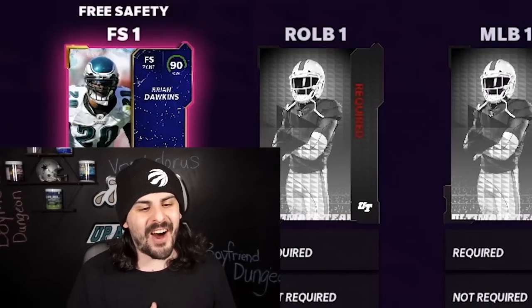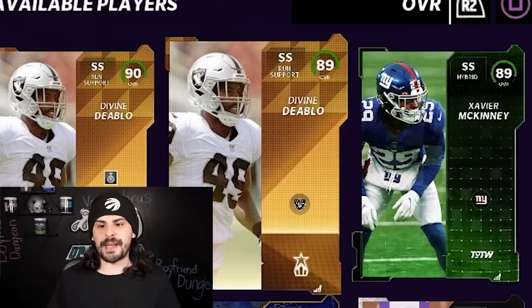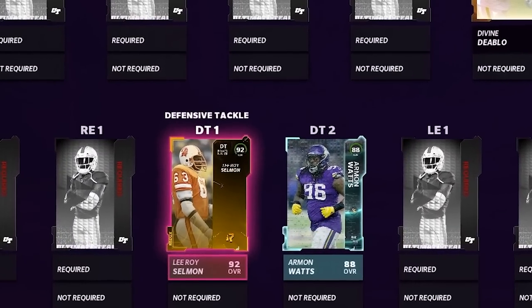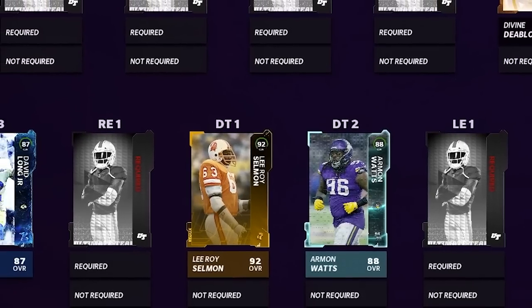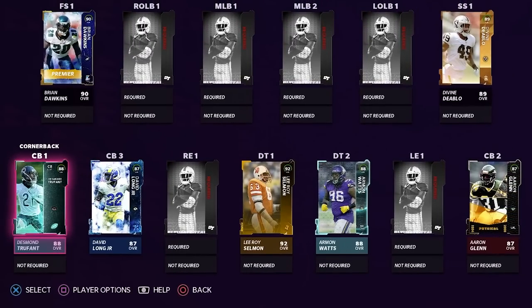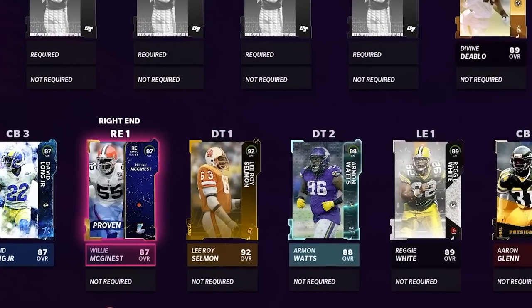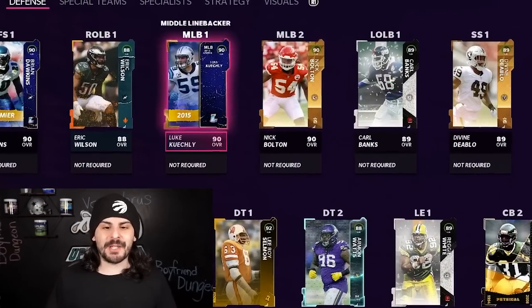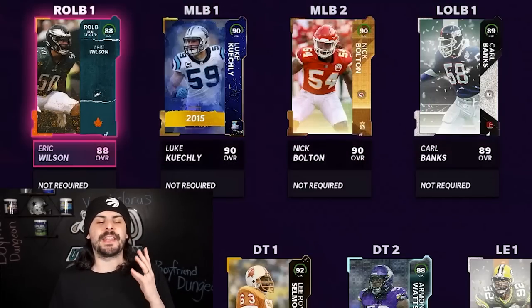At free safety we put in Brian Dawkins. At strong safety we're going to add Divine Diablo — we had a choice of McKinney or Diablo, but I like Diablo because he is a little bit taller. At defensive tackle we are putting Leroy Selman at 92 overall, then Watts at 88 overall. Our cornerback positions are lacking quite a bit — our best corner is Desmond Trufant at 88 overall, followed by David Long Jr. and Aaron Glenn. Defensive ends: Willie McGinnis at right end 87 overall, Reggie White at left end 89 overall. Linebackers: Luke Kuechly 90 overall, Nick Bolton 90 overall, Carl Banks and Eric Wilson at the outside linebackers.